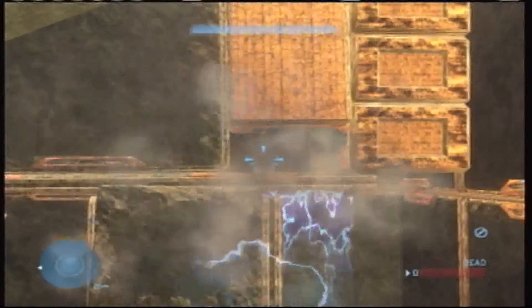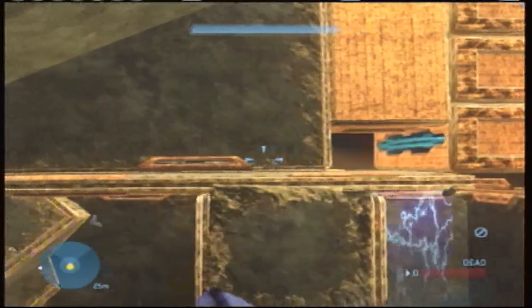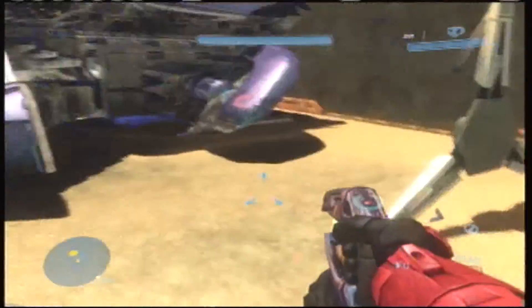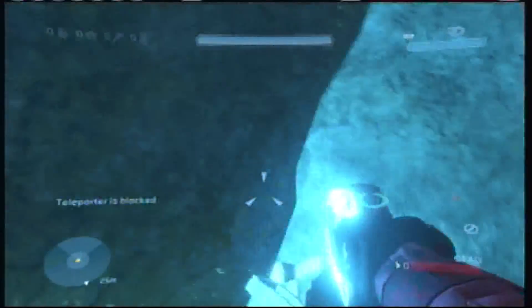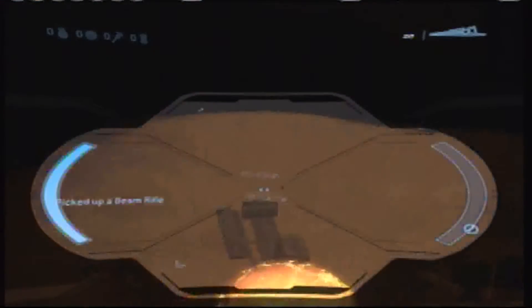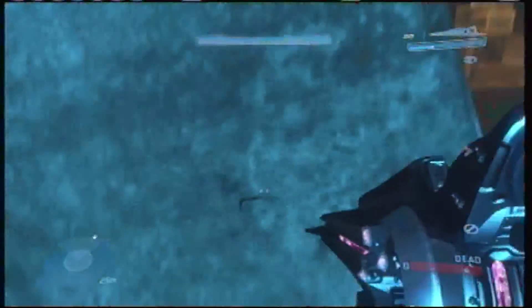As you can see right here he's hitting the wall and then that one he got it through. But now you're going to go through this teleporter here and jump up, grab a sniper rifle and then shoot the golf ball.